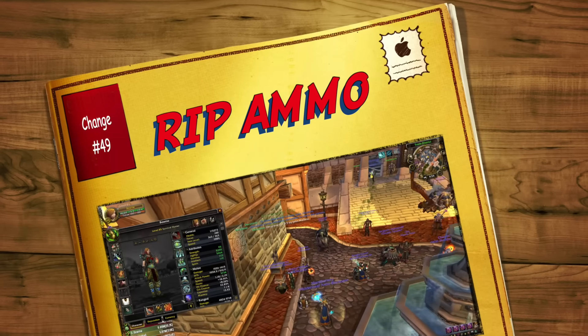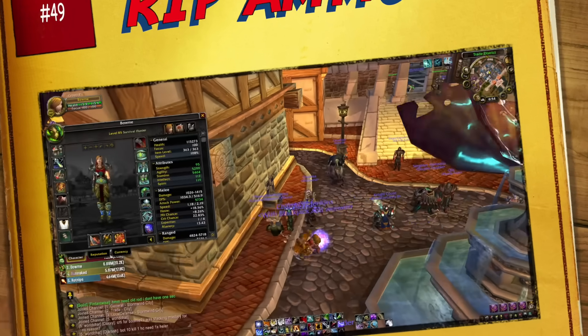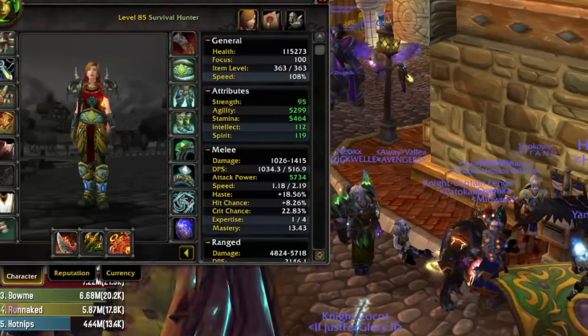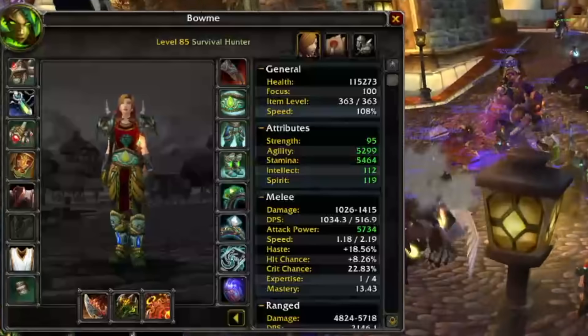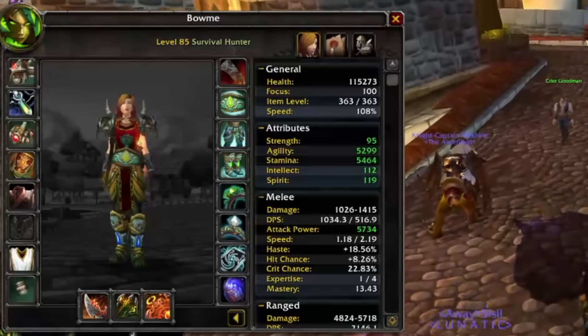Coming in at number forty-nine: there's no more ammo slot. If you're a hunter, a warrior with a gun, or even a rogue with a bow, you no longer need ammo. It's not just that there's no slot — ammo is infinite, so it doesn't take up space in your bag either. We're all just firing magic arrows and magic bullets now. Just a real quick quality of life change which I, as someone who plays a hunter a lot, really like.